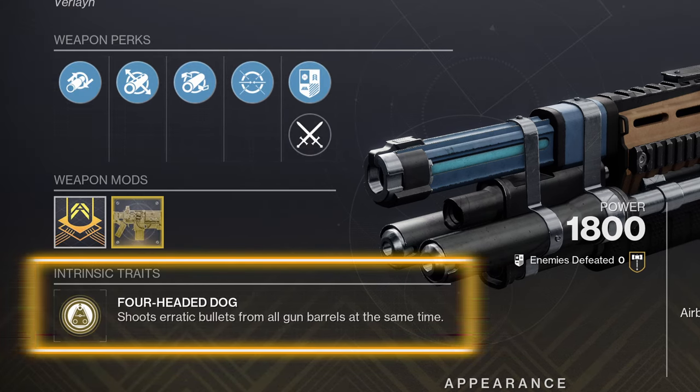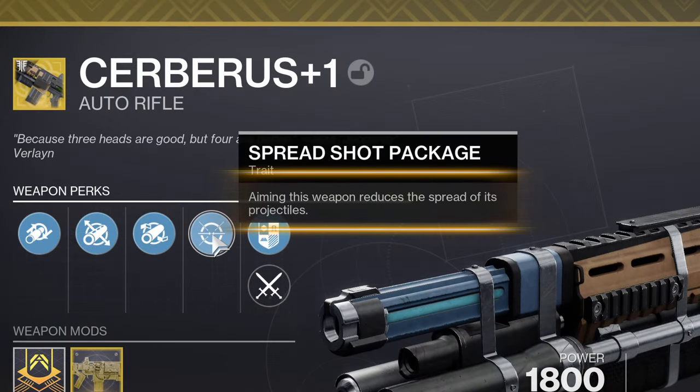The intrinsic trait is Four-Headed Dog — shoots erratic bullets from all barrels at the same time. So, four barrels, four shots per trigger pull, and they're not completely erratic, but more on that in a moment. The exotic perk is Spread Shot Package, alerting us to the fact that aiming down sights will keep that pattern a little bit tighter.